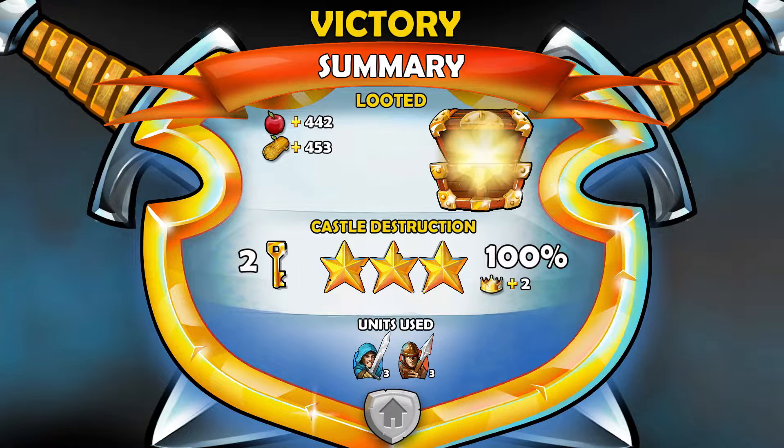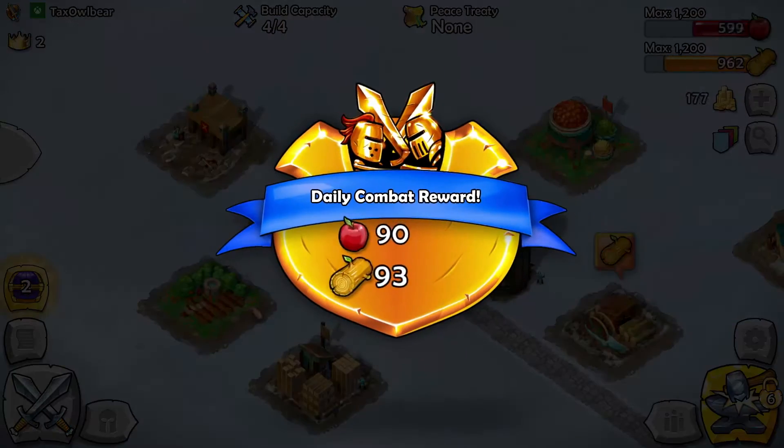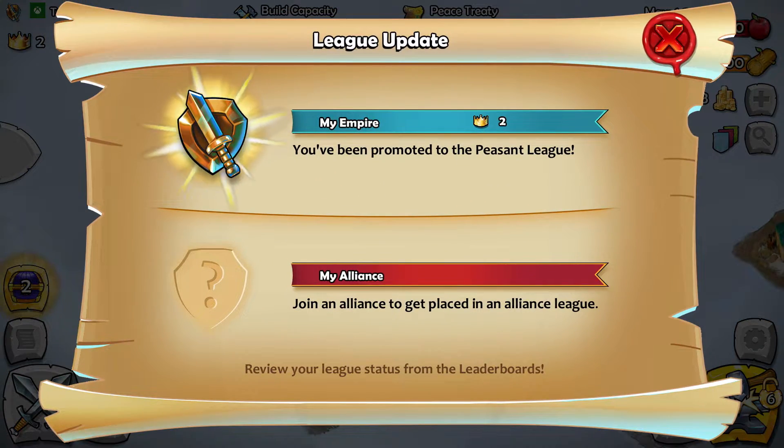We got a bunch of logs, a bunch of apples, and castle destruction was the end result. We've got two keys which we can use to unlock a loot box or something. That gets us daily login rewards as well, because you have to play this game. I've been promoted to the Peasant League — isn't that exciting!